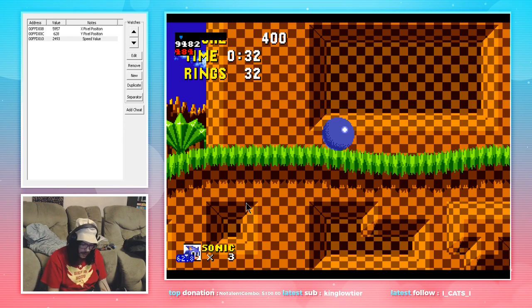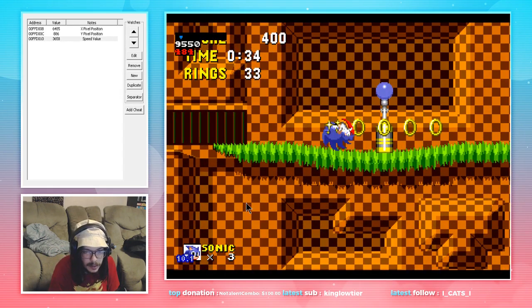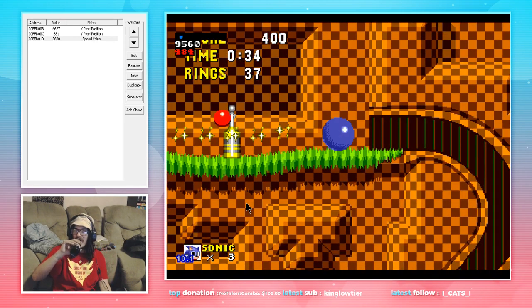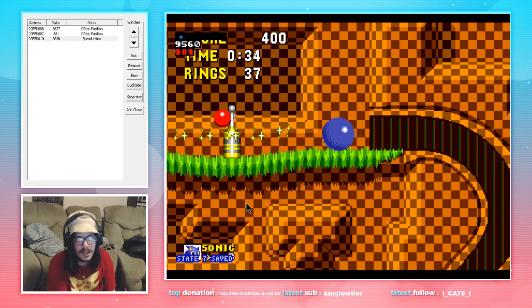Now we are going to go through here, continue to hold down, we'll get these rings, past the signposts — everything's gravy. Now if we just hold down here, I'll go ahead and make a save state right here. If we just hold down, the game is going to kill us.